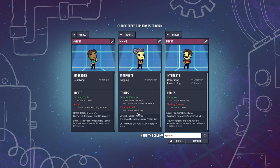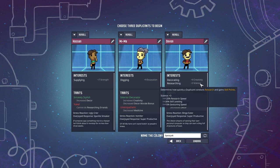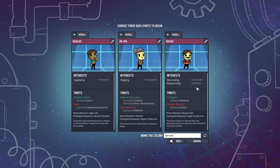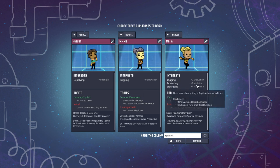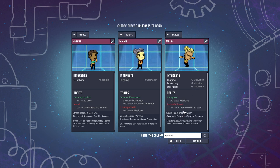Unempathetic — decreased medicine. Then there's Devin with more decorating. Maybe we should re-roll one of these — there's decreased decor alongside decorating, which is confusing. Let's re-roll. New roll gives digging plus-two excavation, doctoring, operating machinery. We probably want more doctoring — I know from Rimworld. Increased medicine makes sense, but decreased bathroom use speed — irritable bowel. Well, that can happen.